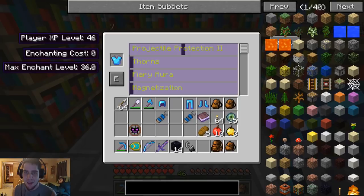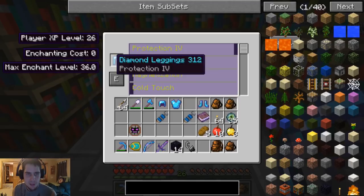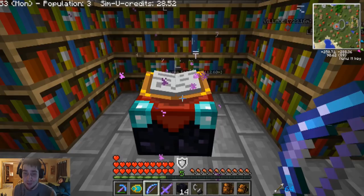Protection right there. I'm gonna probably use every single level we have right now, but it will be worth it. What's next - my boots - and I'm down to 26 levels already. It's gonna be worth it. We probably won't take much damage anymore unless we're fighting an infernal mob or a boss. Let's go with thorns - that should help a lot. Thorns 3, 16 levels. And we're down to five. Spent like every single level we had but I feel much more powerful now.